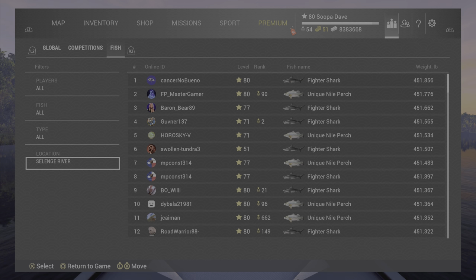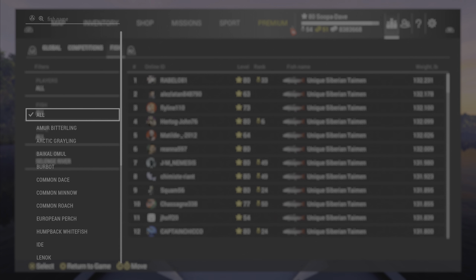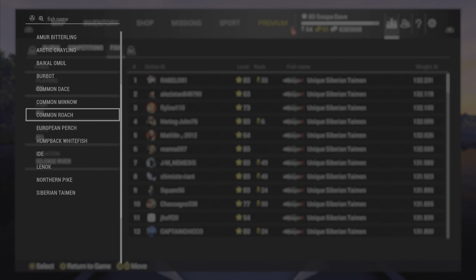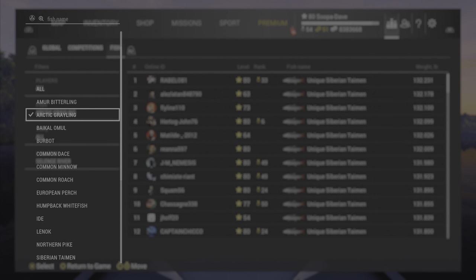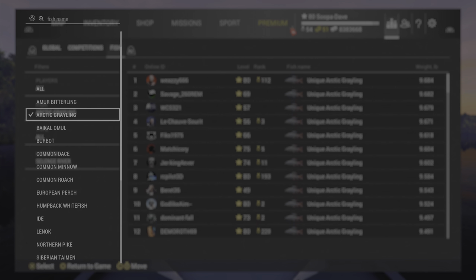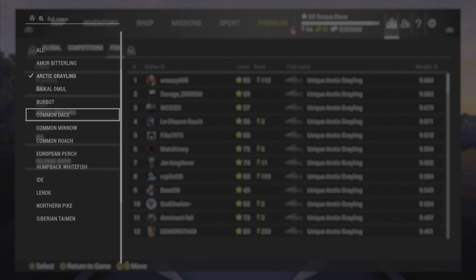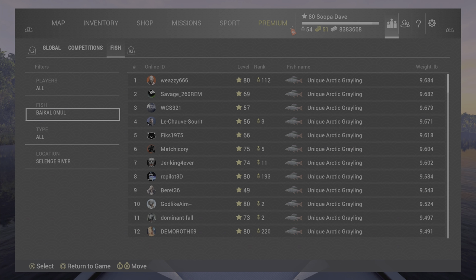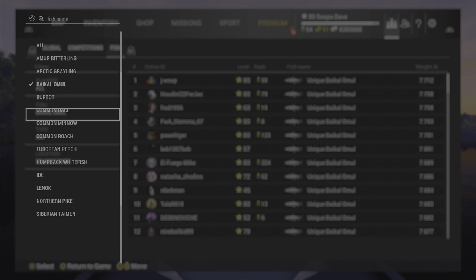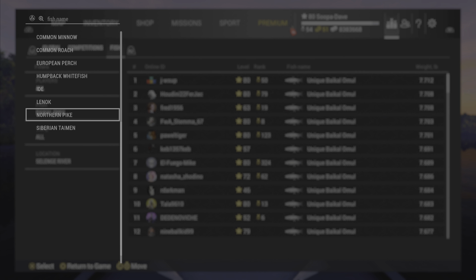You can see the Siberian Taimen — you've got good fishing from 130 all the way up. You've got little uniques like the graylings in here. The graylings are a little tougher, but other uniques are really easy to catch, like this one that shall not be named because I cannot pronounce it. That one is quite common all over the lake.